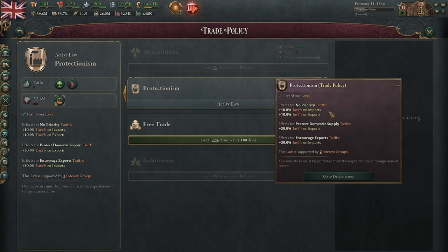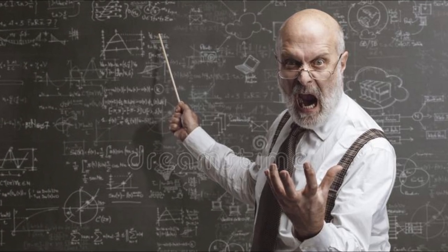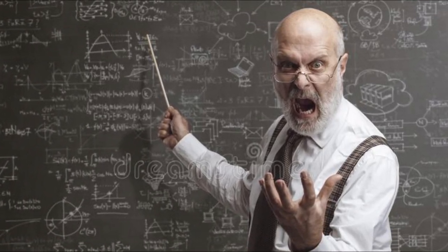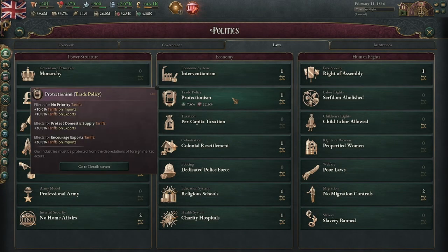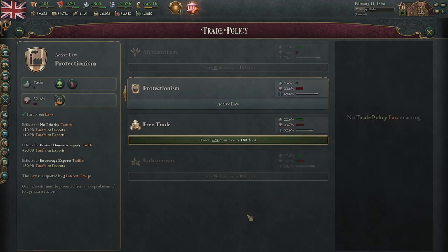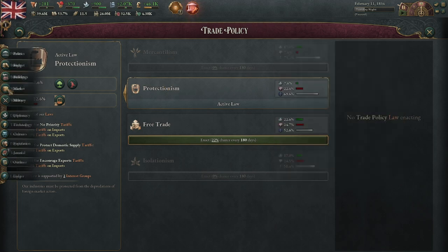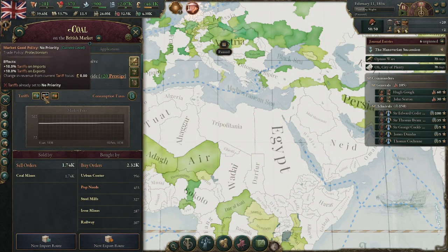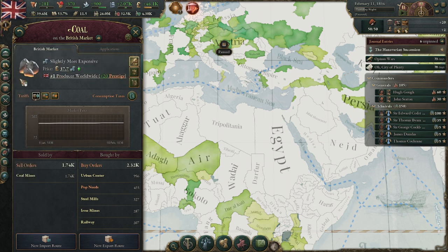Where tariffs come from are your laws for trade policy, which vary in amount. You can see them by hovering over to get a better picture of what they actually do. Keep in mind the default is the baseline tariff amount. You can lower and increase it for mercantilism and protectionism, though you can opt for the other two, which give you the ability to protect or open up certain goods of trade.